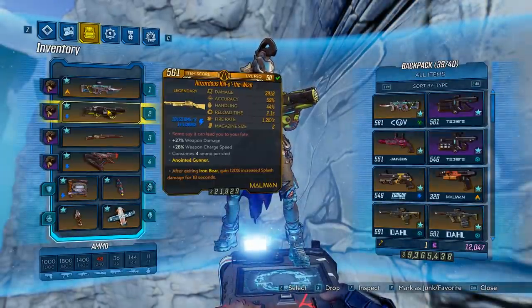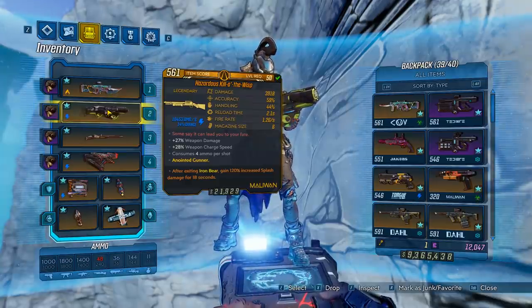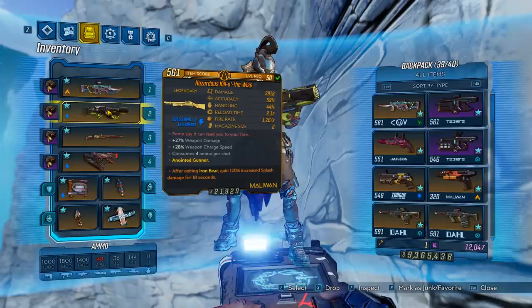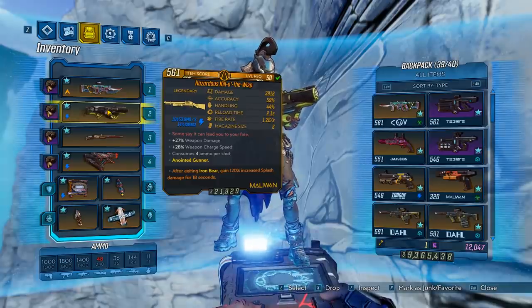This gun is pretty awesome and is not like a lot of other shotguns out there. Sadly, at this point in time of recording this video, this gun is only a world drop — that means it can drop from any lootable source. Gearbox did confirm that dedicated loot drops are coming to this game in the future, so hopefully by then we'll have a drop location for this gun. Anyways, let's jump into the video and get the gun.